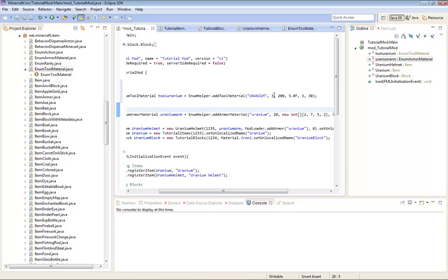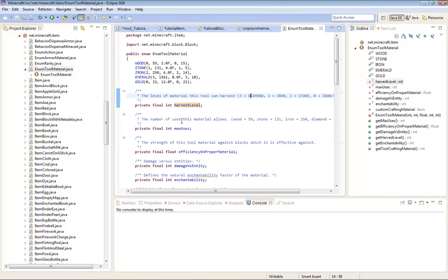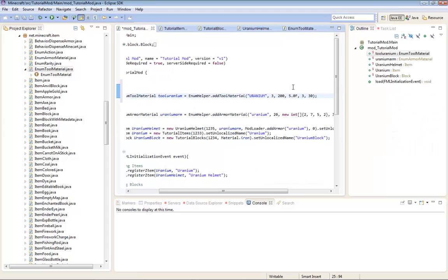Like Wooden Pickaxes can mine Iron, Stone can. So just put it at three. The second one is 200 - it is Max Uses, the durability of it. Just to show you, I'm going to make it 10.